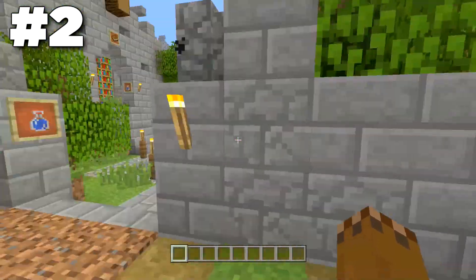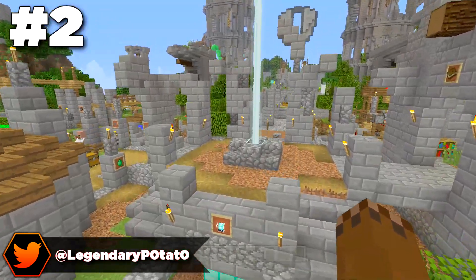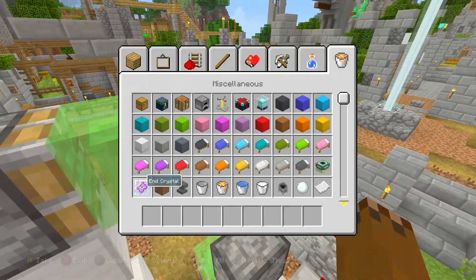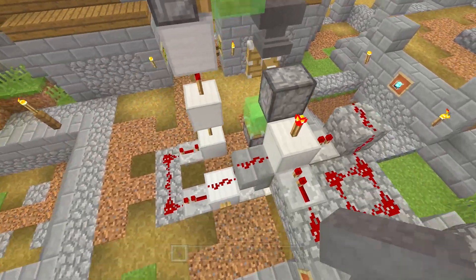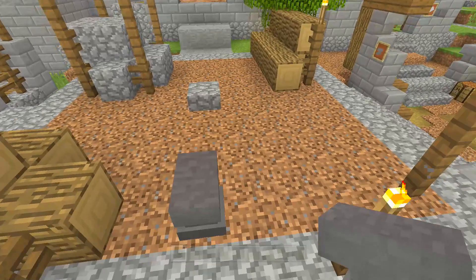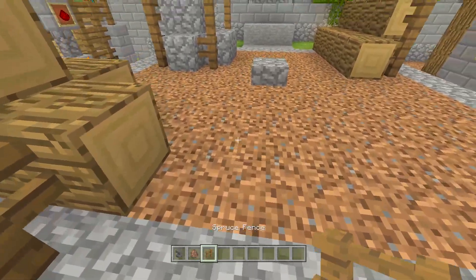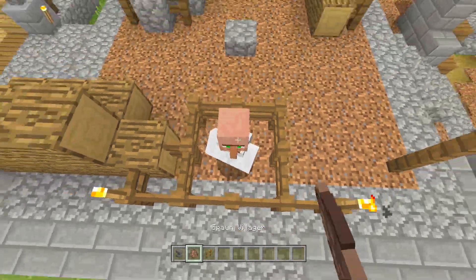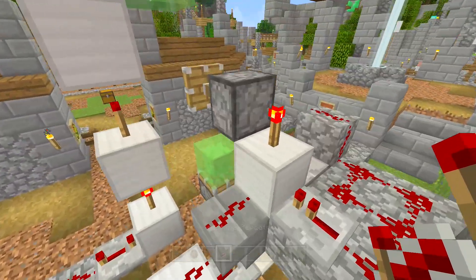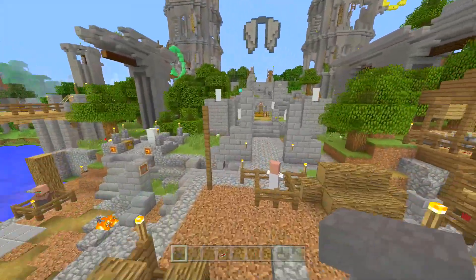Moving on to the second one — an anvil launcher. Anvils are very fun weapons, and if you set up a launcher like this you'll have a lot of fun. Go ahead and put an anvil right over here, press this button, and it launches all the way over there. That's pretty cool — imagine hitting somebody with an anvil from that far away. Let's set this up quickly and put a villager right there to see if this thing totally snipes him.